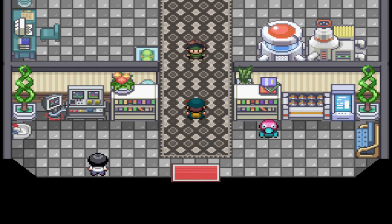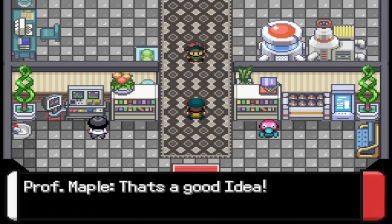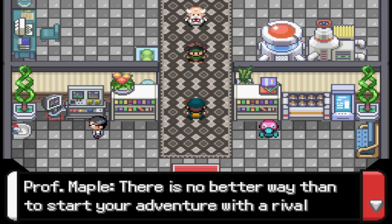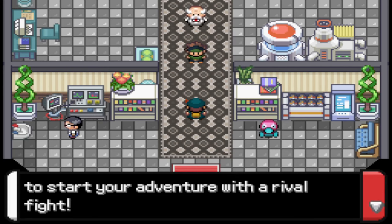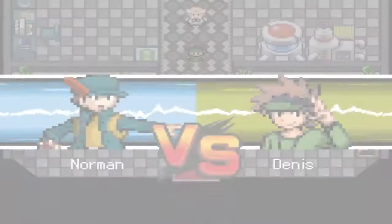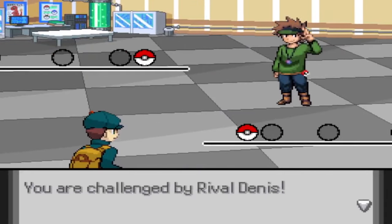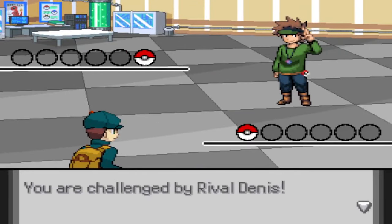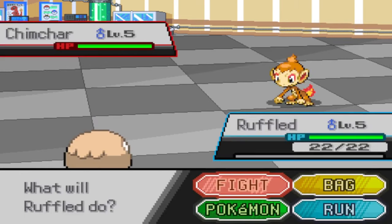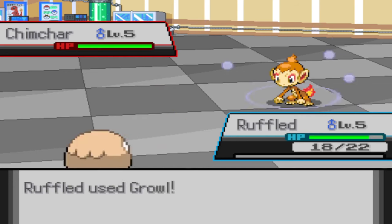Hey wait — now that we have a Pokemon, let's battle! I want to see how easy I can beat you. Bro that's a good idea, let's settle this! There's no better way to start your adventure than with a rival battle. He he face ass — I'll beat you. What's good bro — Leafage! Oh shit, that thing is faster than me.